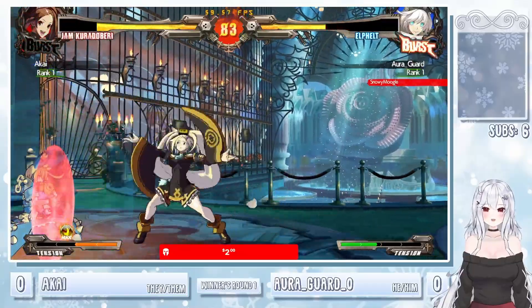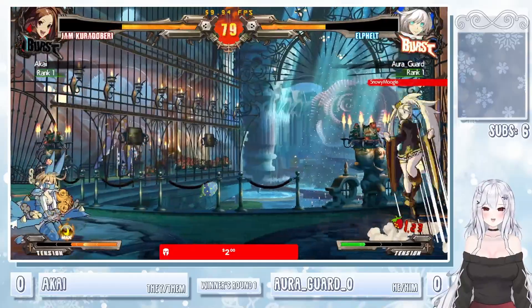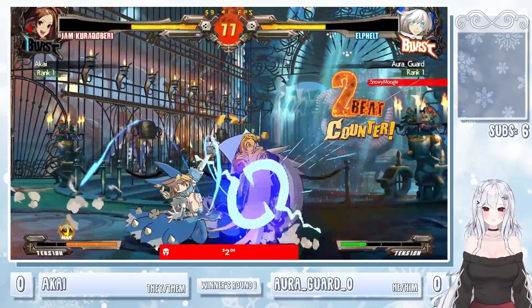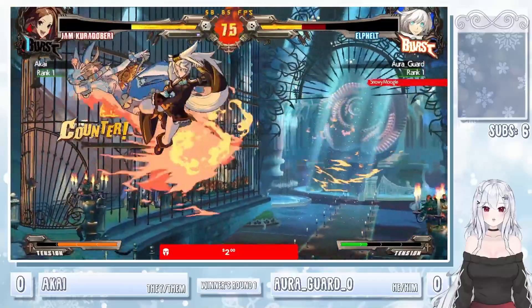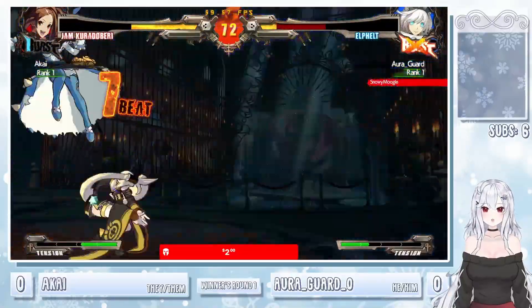I swear Sheenie's lurking in the chat, I'm going to be pissed. Trying to confirm the 2S — got to be careful with Elfelt. 2S into 2H is just not a combo unless it's counter hit.